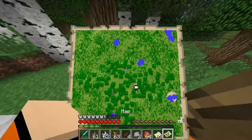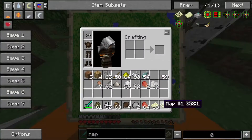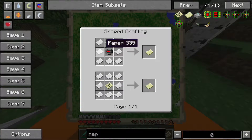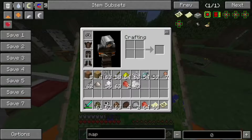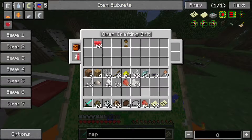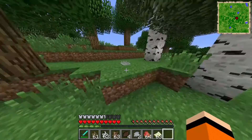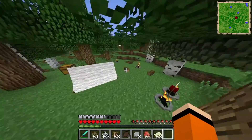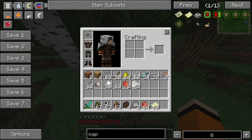Dann gibt es noch eine Karte, die kann man tatsächlich auch noch in sein Camping-Inventar packen. Und dann hat man quasi so eine Karte – das Rezept ist halt die normale Karte. Wenn ihr das dann hier unten rein tut, dann habt ihr die ganze Zeit oben diese Karte und seht dann genau, wo ihr quasi langläuft. Das ist auf jeden Fall auch eine sehr, sehr coole Idee.